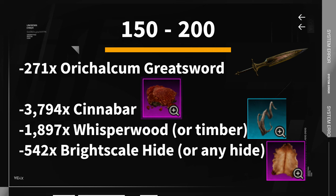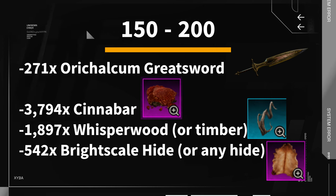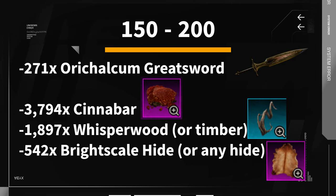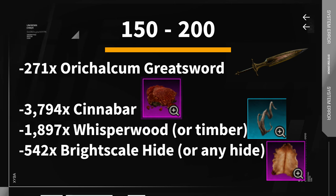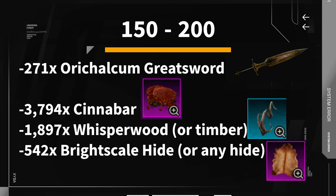From level 150 to 200, you will want to craft about 271 orichalcum great swords using 3,794 cinnabar, 1,897 whisper wood, and 542 bright scale hide.